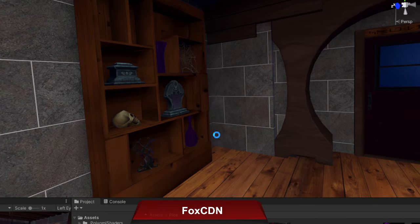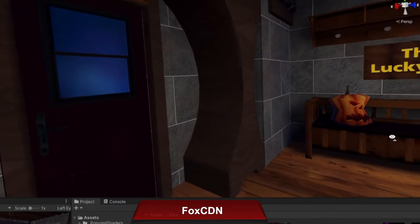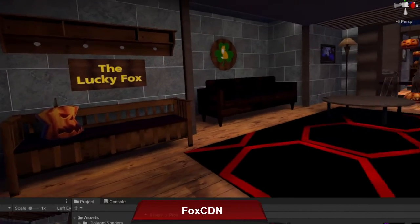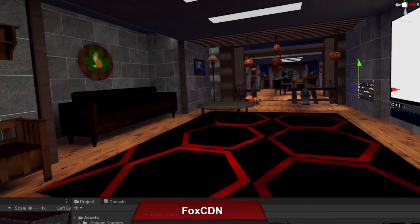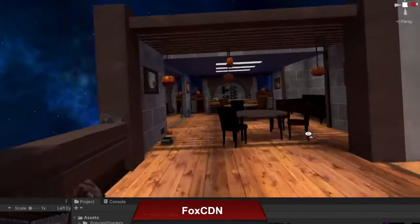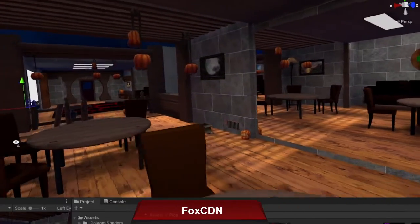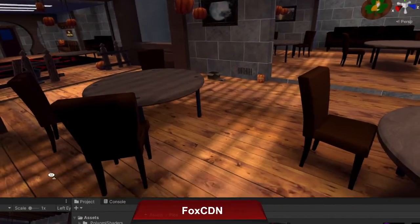Alrighty, so let's take a look at the pub. Since I came here last, I updated the textures and put some reflective stuff on the windows. I've updated the flooring, so it looks a little bit warmer now. And we also made some changes to the lighting — I baked in the shadows, so it looks a little bit better now.